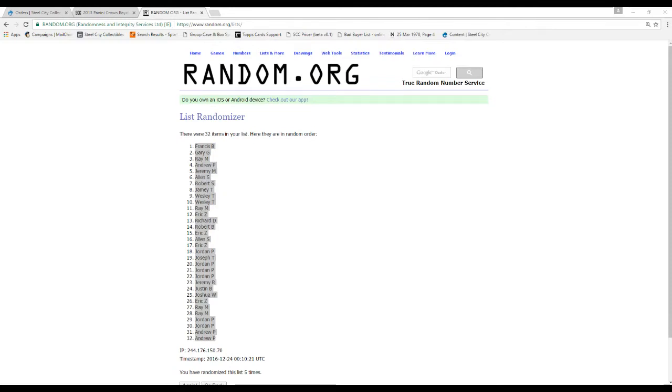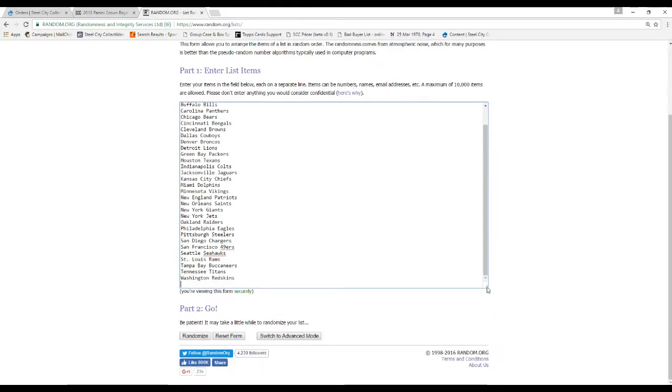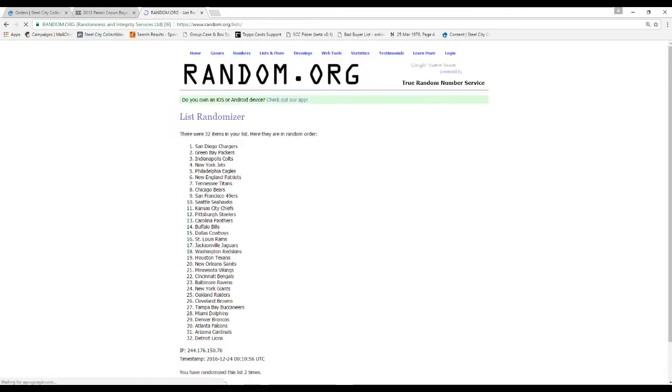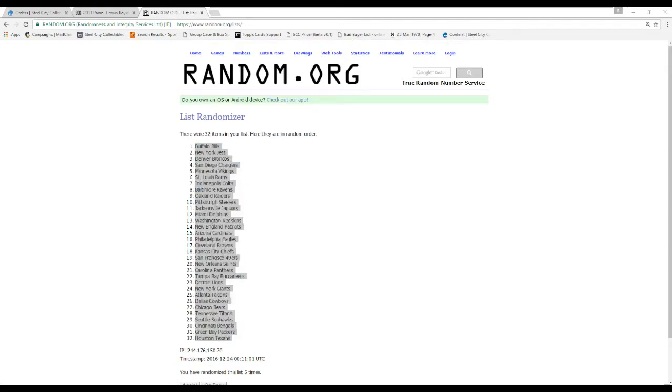And then what we're going to do is randomize these teams five times. There are your 32 teams. We're going to go five times — one, two, three, four, and five. Bills on the top, Texans on the bottom. I'm going to go ahead and give you guys a peek at the list so you can see who's paired up with who.